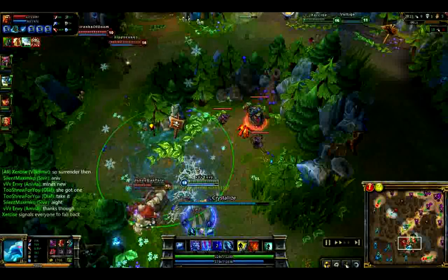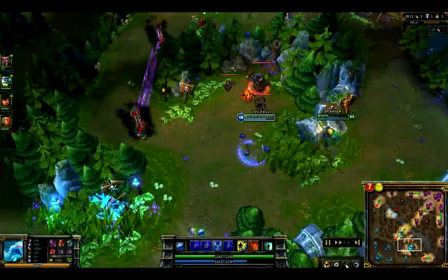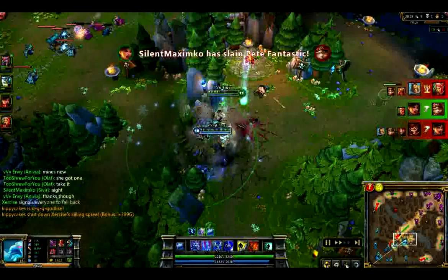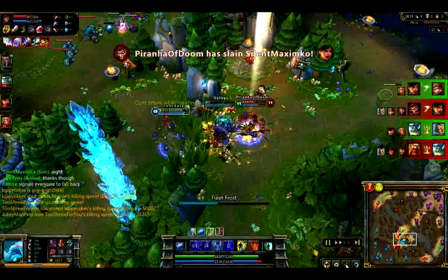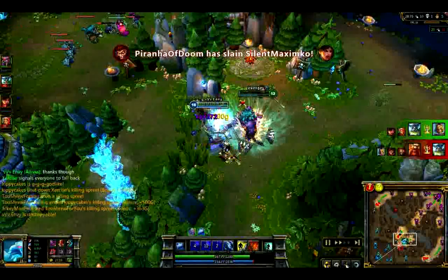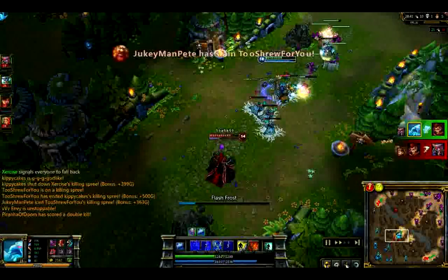Gragas is away from his team. I catch him with a good combo and throw my wall down trying to block his escape route, but he body slams away and manages to get out. However, in the same fight Wukong catches himself out of position — I block his escape route with the wall and I pick up a kill on him. Although Alistar dies, it was still pretty worth it.